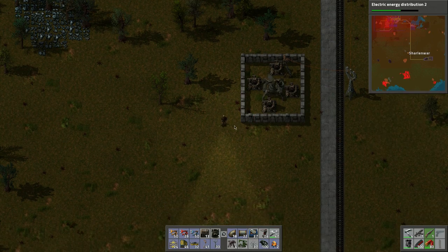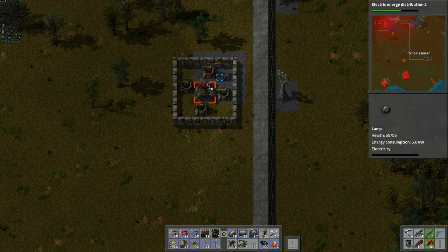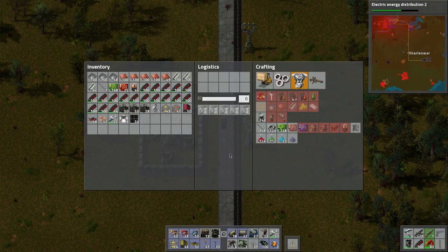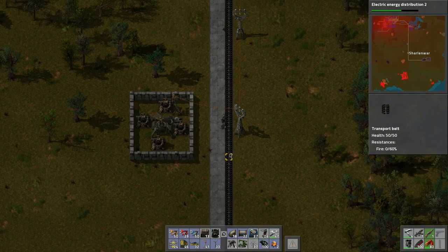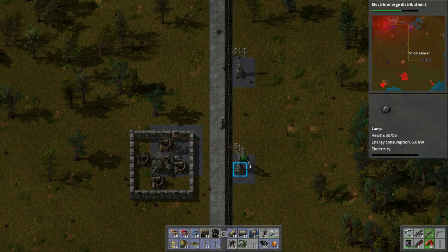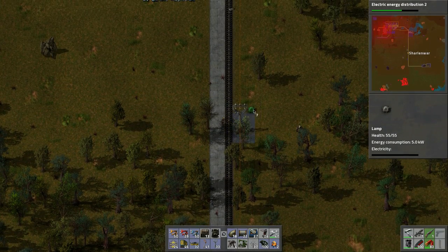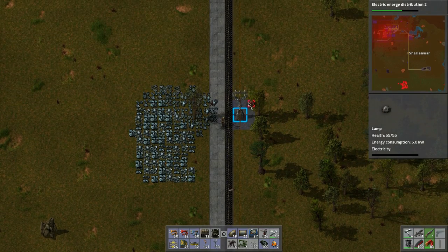Let's load these turrets up with piercing ammo and put a wall around this area. Put a light in there as well — that should do nicely. Let's put lights up at each turret position so we have illumination at night.